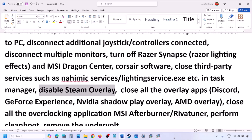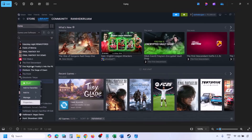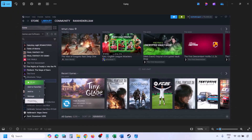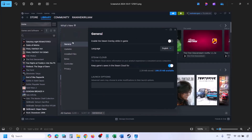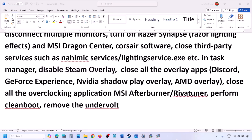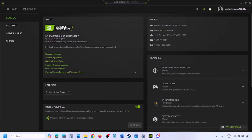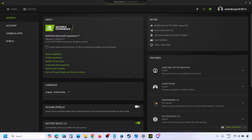Disable Steam overlay: go to Steam Library, right-click the game, select Properties, go to the General tab, and turn off 'Enable the Steam Overlay While in Game.' Also disable overlays in Discord (Settings > Game Overlay > turn off Enable In-Game Overlay) and in GeForce Experience (Settings icon > In-Game Overlay > turn off).